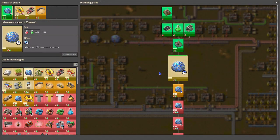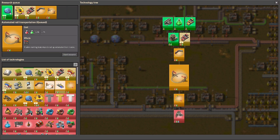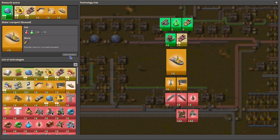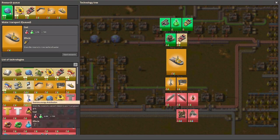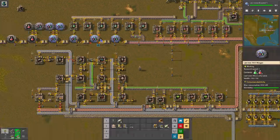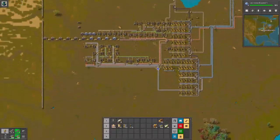We'll go ahead and check our technology here and queue up some more train technology. Oh yeah, and the boat — yes, we need the boat because of the Canada situation. I think I'd rather have electricity than the car at this moment. All right guys, that's where we're gonna end it for this episode, I think.